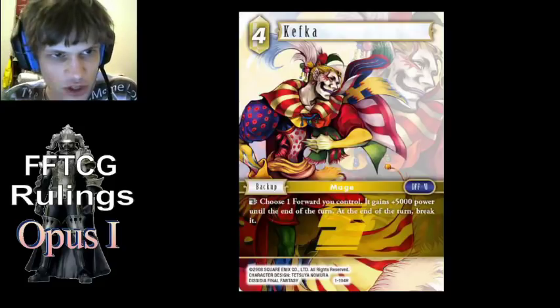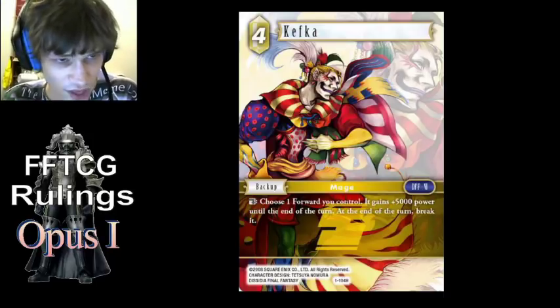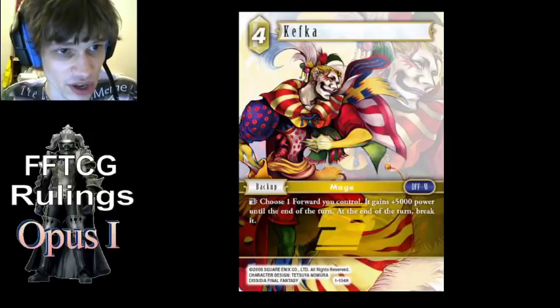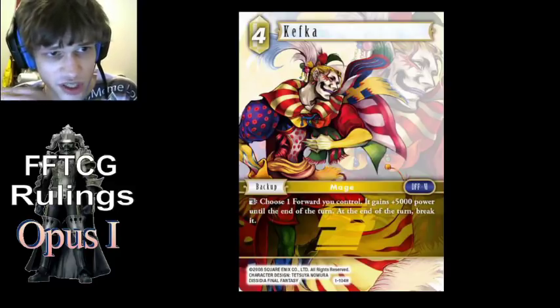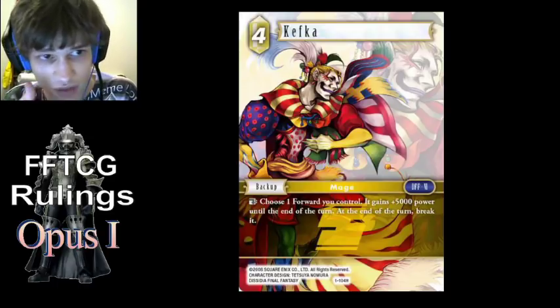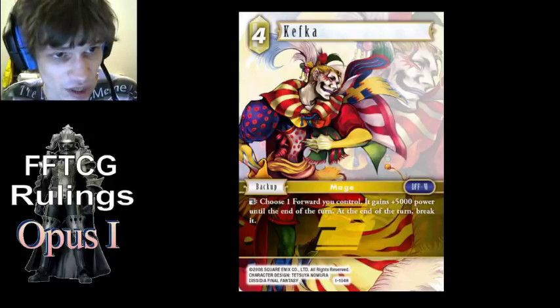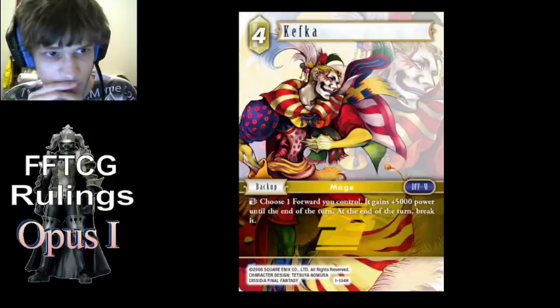Regarding Kefka — during the end phase, neither player can use special abilities, action abilities, or summons. Auto abilities can still trigger, but essentially players can't respond to those. So if a forward breaks in the end phase due to Kefka and triggers some auto abilities, neither player will be able to respond. For example, if Golbez breaks due to Kefka in the end phase, it won't be able to be saved by Snakebite VII, because you can't respond to that auto ability with Snakebite during the end phase.